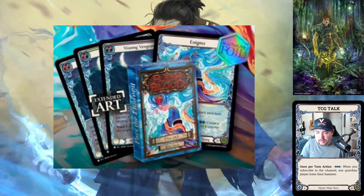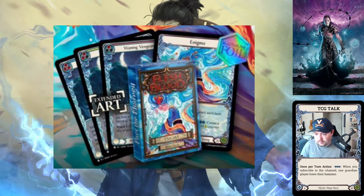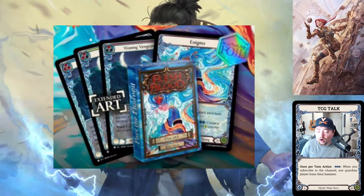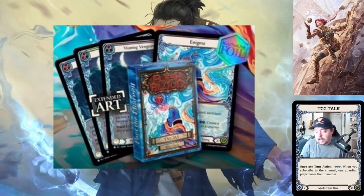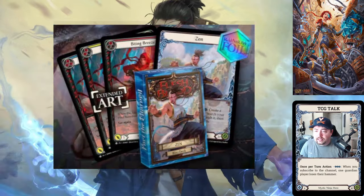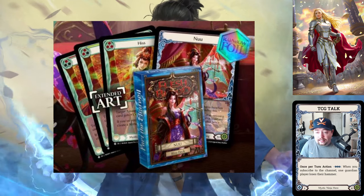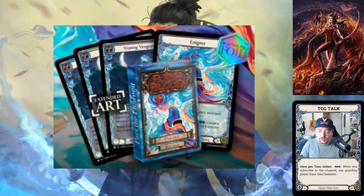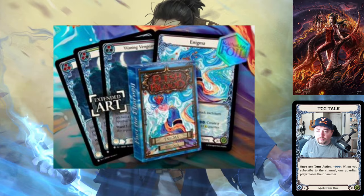The last one is Waning Vengeance for Enigma — this is the hardest to read. At red it's Ward 3, I'm assuming blue is Ward 1 and yellow is Ward 2. It says something happens and then creates a Spectral Shield. So probably some type of aura that can also create a Spectral Shield if you fulfill the condition — having Ward 3 on board and creating another Ward 1 would be pretty good. The cost is the biggest unknown.